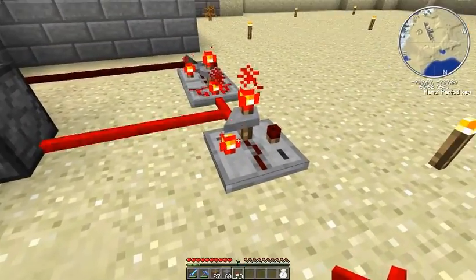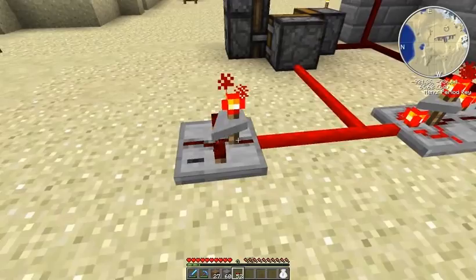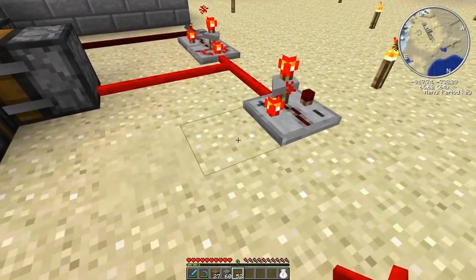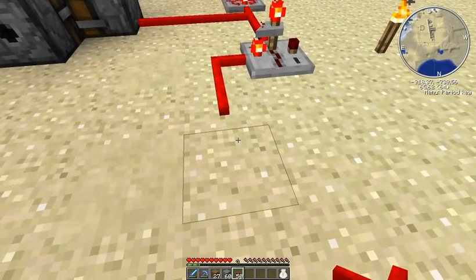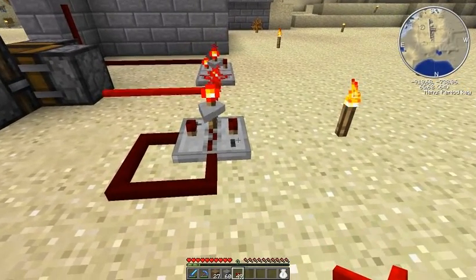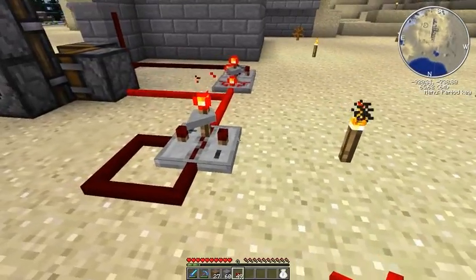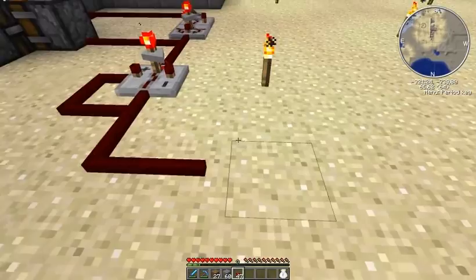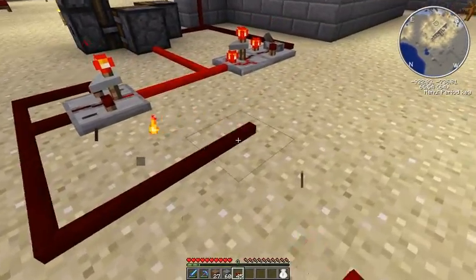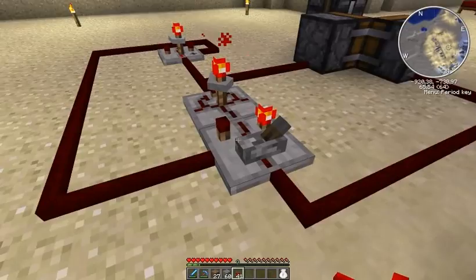Now when the counter has reached the limit of 15, I need to move it one block to here. Let's set it to 15. This one will be turned on, so I will just set the decrement to 15 so it will create a loop. And then I'll make a loop around this to get the toggle latch to another position.